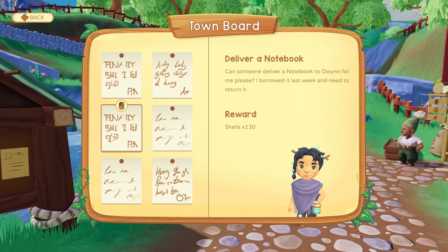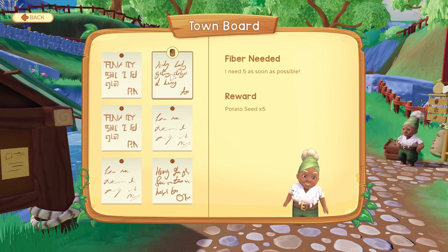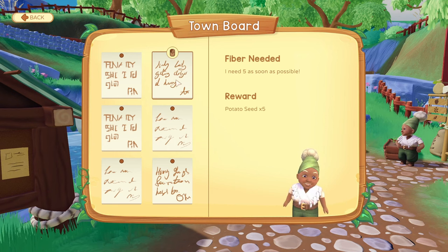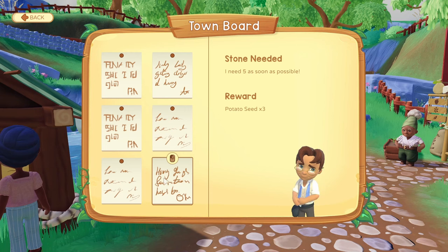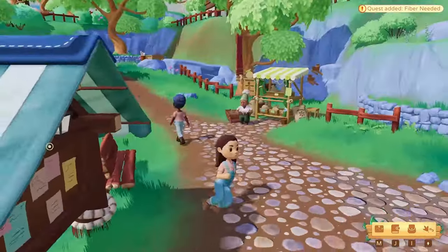Here's how bulletin board quests work in Paleopines. There are 6 quests total, and whenever I complete one, a new quest replenishes in its slot. It's important to note that a quest will not replenish until you've managed to complete it. That's why it's not good to accept quests you cannot do right away.